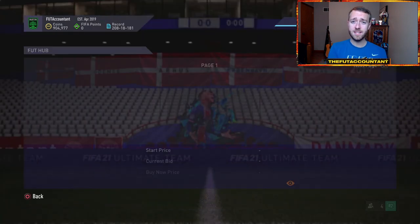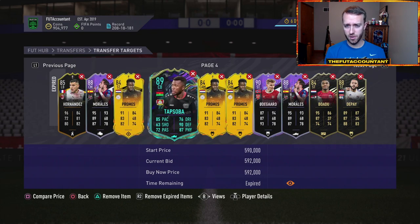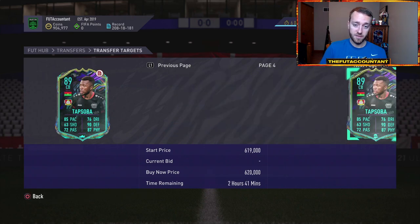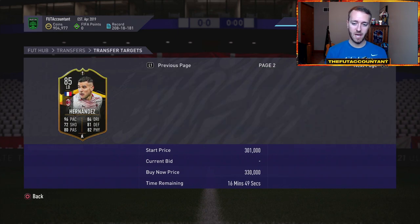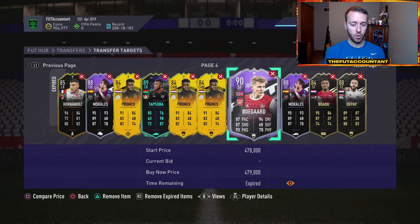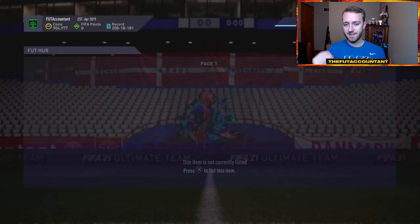What happened yesterday and Friday with the market was a lot of people sold cards to go and do the Party Bag SBC. We had a lot of fluctuations and drops. This Tapsoba was down to like 560,000 coins and is a little bit low again right now — maybe people selling their Tapsobas to go try the upgraded Akanji. I bought some Teo Hernandez today at about 270k and he bounced back to 300k. I bought a Bodey at like 60k to 70k and he's up into the mid-70s. Odegaard was down to like 460 for a moment, Depay was down at 200k. You did see a lot of panic selling and drops on the out-of-packs special market.